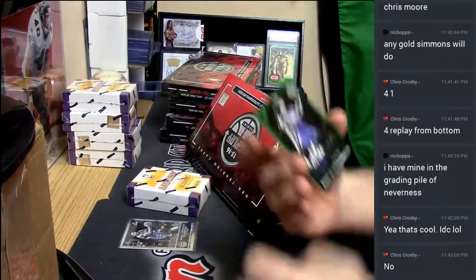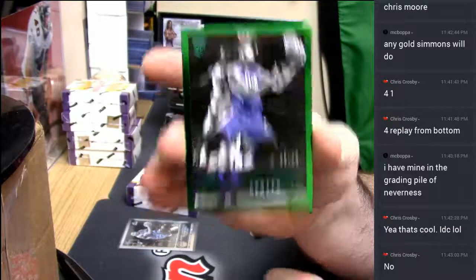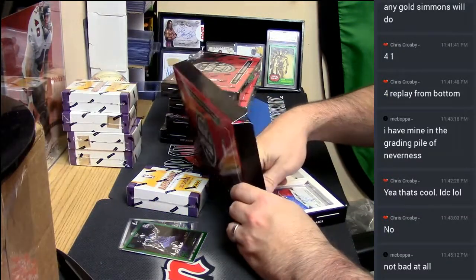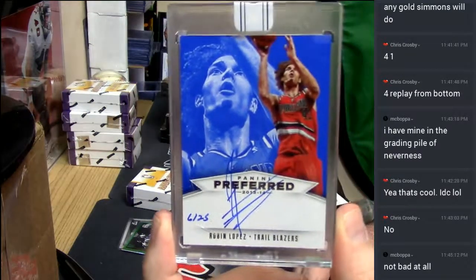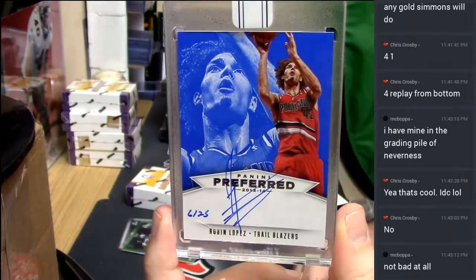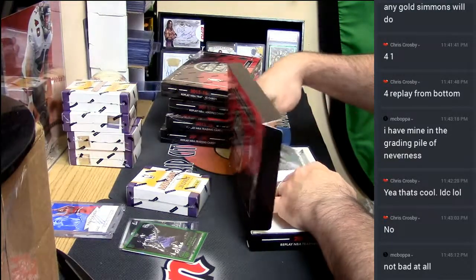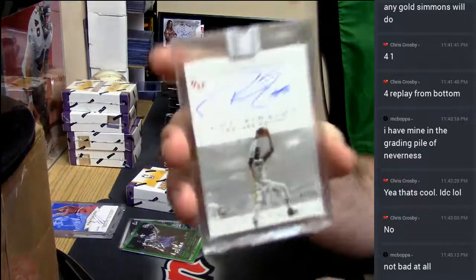And an emerald five out of ten Willie Cauley-Stein — not terrible either. Six out of 25 from 2013-14 Preferred Trailblazers Robin Lopez, front and back. And from National Treasure, seven out of 25 Indiana Pacers Roy Hibbert.